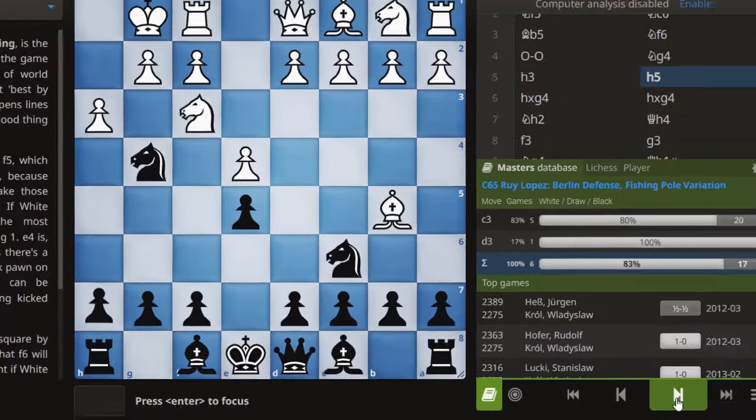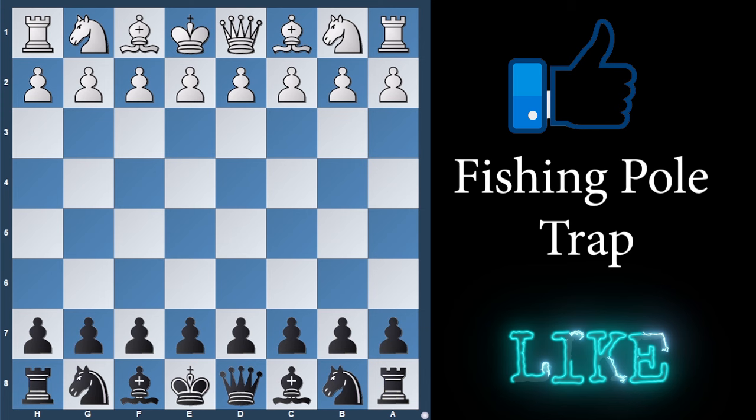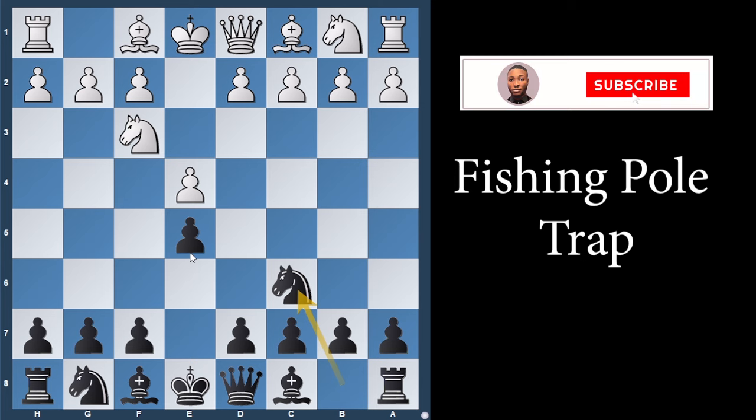Hi guys, in this video you will learn a weapon you can use against pawn to e4 while playing black. After e4, play e5. If knight to f3, play knight to c6, defending your pawn in the center.